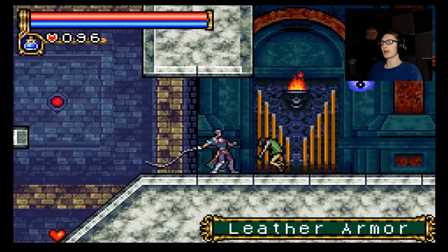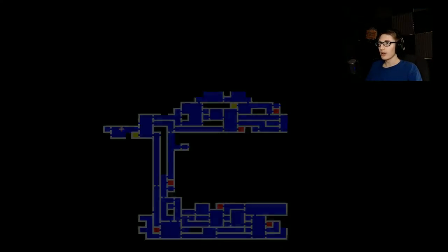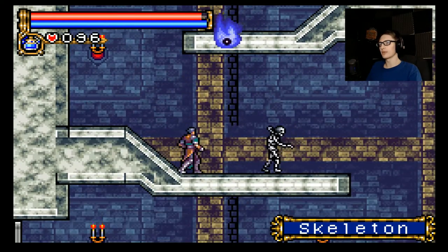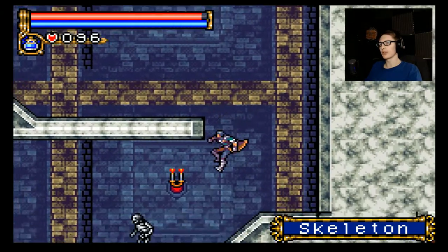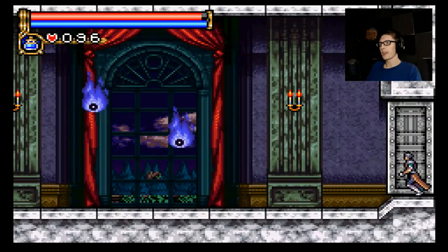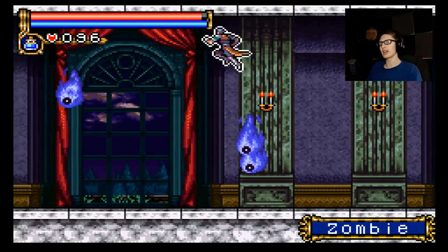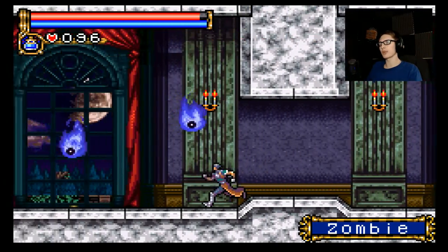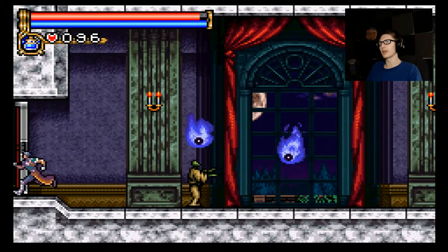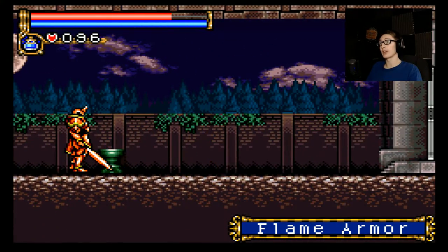Oh yay, another leather armor — that way I'll be protected. There's a door down here. Did I notice that and forget? I don't think I even noticed. There's no way I noticed. Oh, this looks like the entrance from Symphony, actually. Is this the entrance? I can't remember what this area was called, with the zombies and the elegant drapes and all that. Where are we right now? That's intense.